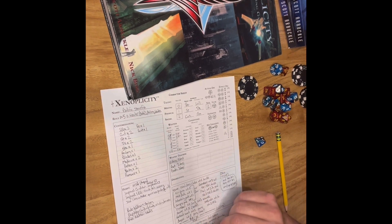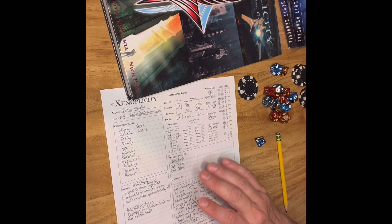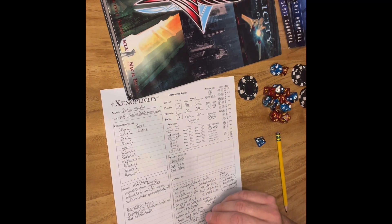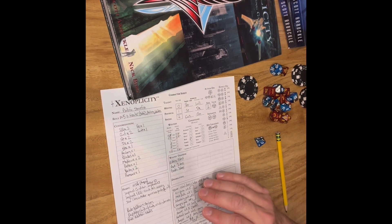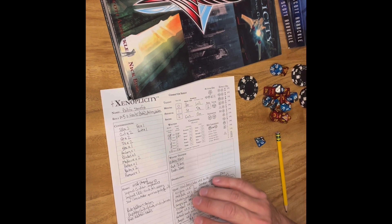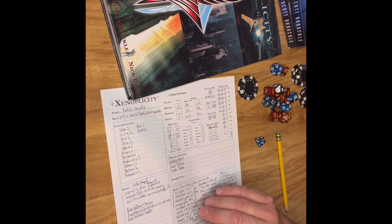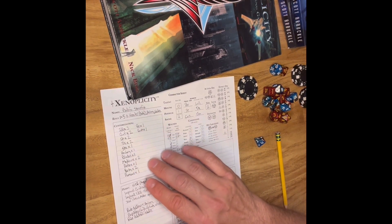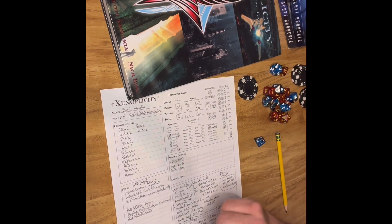Just like everything else, we try to make this fun, engaging, and innovative. The way advancing works in Xenoplicity is really cool. At the end of every single game session, the player gets to pick one thing that they used during the game session to try to advance. That might mean gaining a new attribute or skill at a rating of one, or taking something you already have and trying to improve it by moving it up by one.